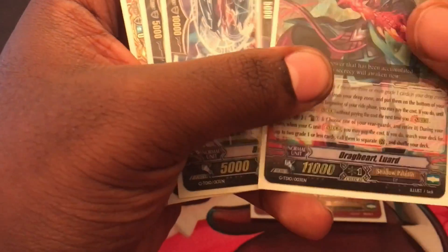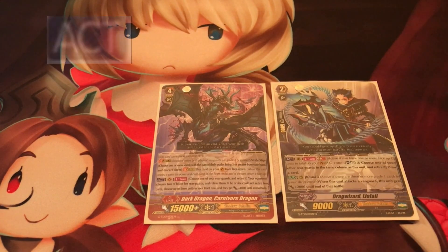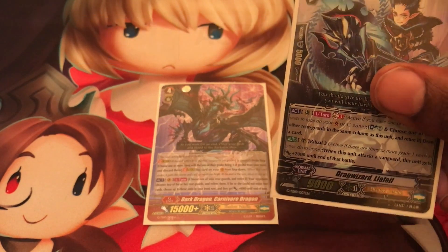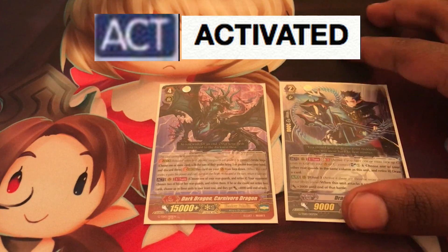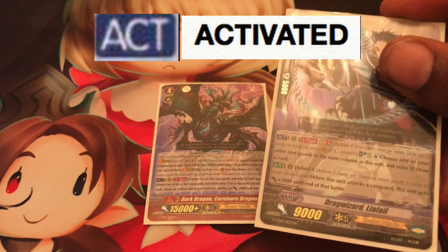Now we'll talk about unit abilities and the different types. There are 3 types: activated abilities, automatic abilities, and continuous abilities. Activated abilities on a card are always in blue with ACT on it - standing for activated. These can only be used during the main phase, so you can't use activated abilities at any other time. Make sure you pay close attention to what kind of skill your units have.